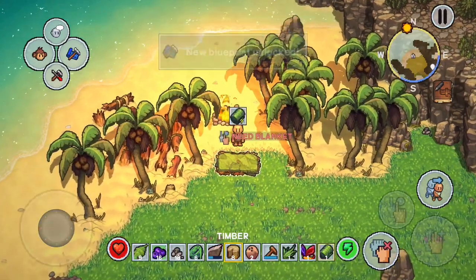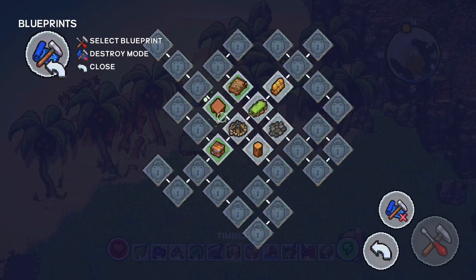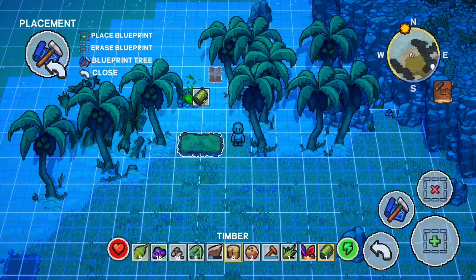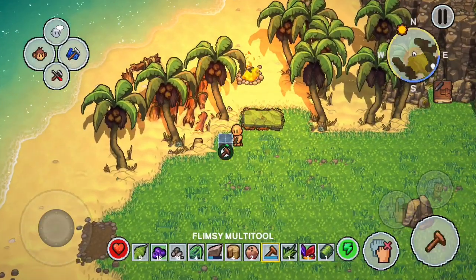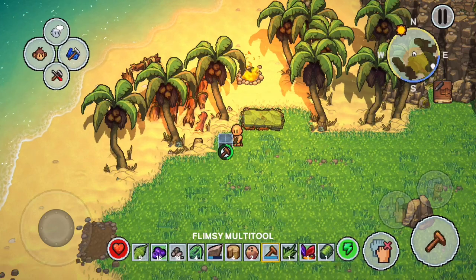Once we get this campfire built we can throw wood on top, get things lit, and then we open up a recipe tab to make foods and other things. With the campfire built we now have the chance to make that small chest, so we'll put the blueprint down — that's going to take wood and rope — and we'll go use our multi-tool to get the chest going.